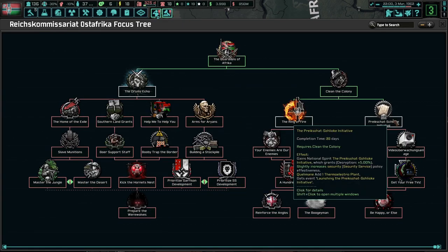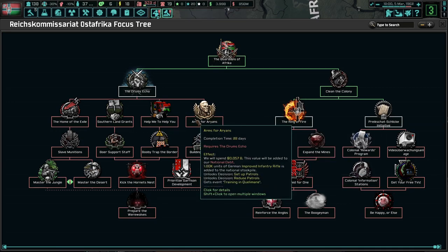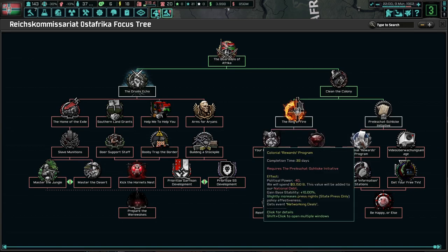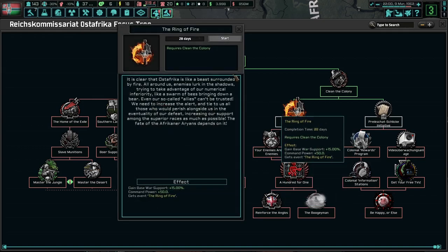More decryption? Okay, that's not bad. A ring of fire - more command by arms for Aryans. What do we want? Stability is pretty good to get. Expand the mind. A ring of fire? Sure, let's go with that.